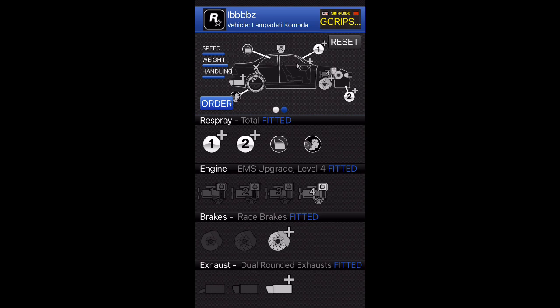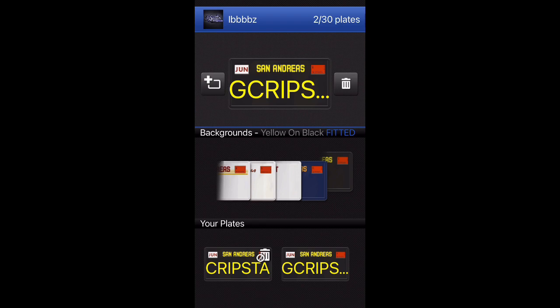Once you're on here, this will be your vehicle that you can put the custom plate on. You'll see it says the vehicle — mine says Lampaditi Komodo. It will show a vehicle there, and that's the vehicle the plate can be redeemed by. Whatever vehicle it shows for you, make sure that you have that vehicle because it will be able to redeem the number plate.